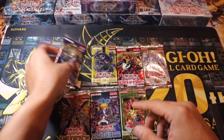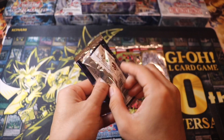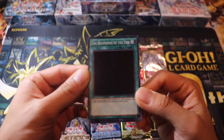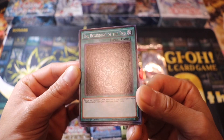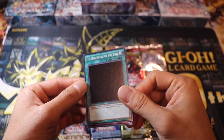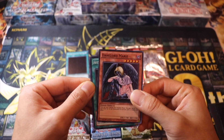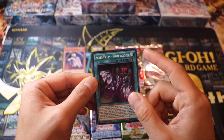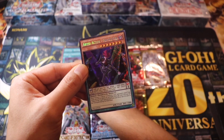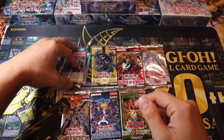I'll start off with Destiny Soldiers. I'm still hunting down some more Destiny Soldiers to build a deck. For the first pack we got the Beginning of the End — you can't really see the artwork on this, it's like a peach black, like Dark Hole. So we have Beginning of the End, Dark Lord, Mary, a Beast prop, Wild Wagon, Fires of the Doomsday, and we got a Beast Actor Superstar. We did pull this on the last video.